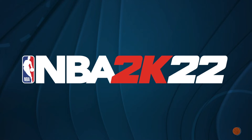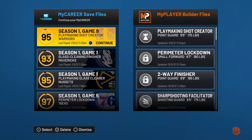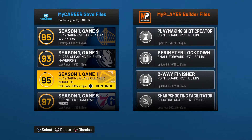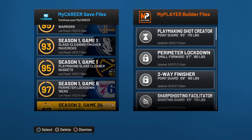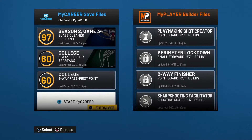Alright y'all, I'm adding one extra badge to all my builds. I didn't know if y'all wanted to watch me do it, but here I am doing it. I think I got a perimeter lock I gotta add my badge to, a glass cleaner. I don't know if I did it for my playmaking glass cleaner, but I know I gotta do it for my perimeter lock and my glass cleaner.